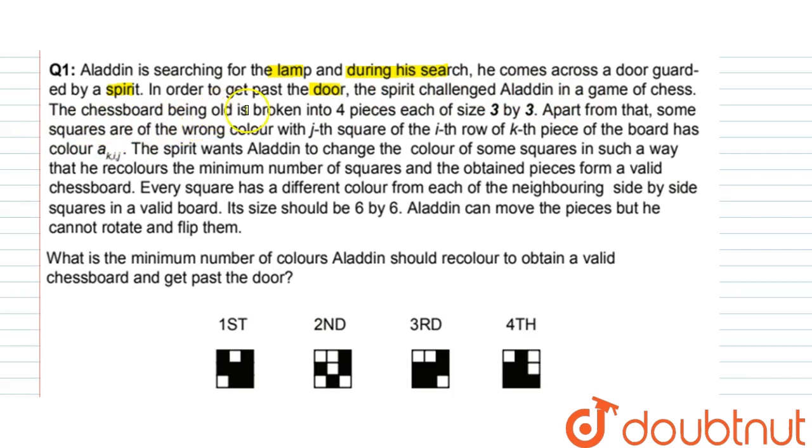The chess board, being old, is broken into four pieces, each of size 3x3. Apart from that, some squares are of the wrong color — the j-th square of the i-th row of the k-th piece has color A[k][i][j]. The spirit wants Aladdin to change the color of the minimum number of squares so that the obtained pieces form a valid chess board.